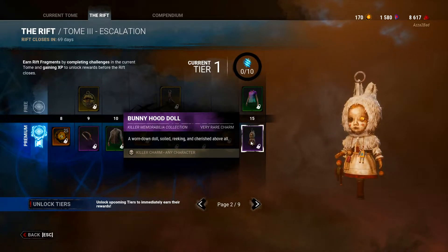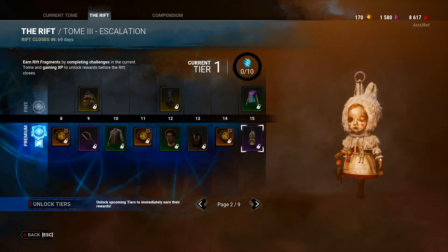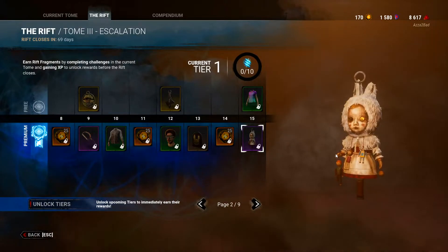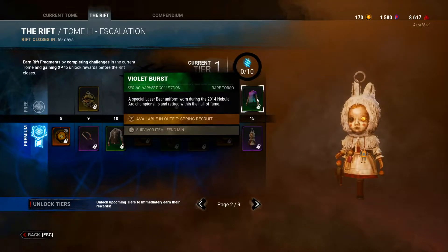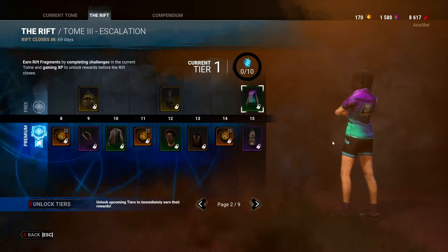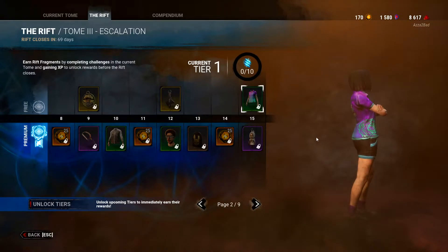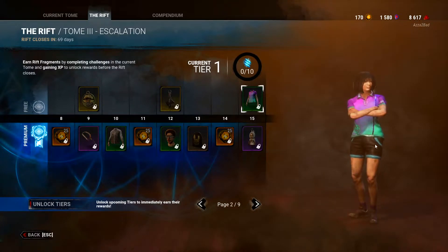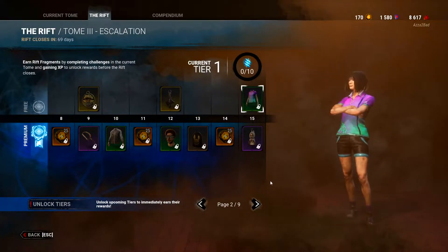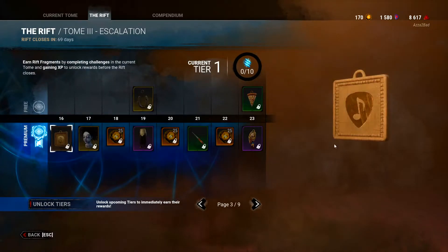The Bunny Hood Doll charm — it's the bunny from the Huntress trailer, the daughter's bunny. I'm guessing that's what it is. Kind of cool, I like that. Then there's a top for Feng — I love Feng cosmetics since she's my main survivor, but I don't like this. It's basically just her default shirt recolored and retextured a little bit. Kind of meh, skipping over it.